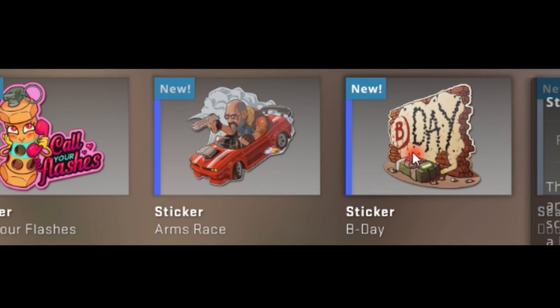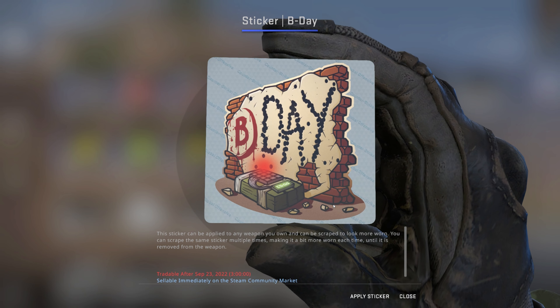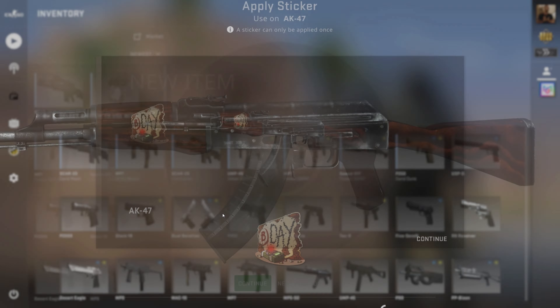So the first one is going to be this one. If you just inspect the sticker real quick, just see what it looks like. I'm going to apply it right here — this actually looks sick. So we're going to go ahead and apply the sticker.